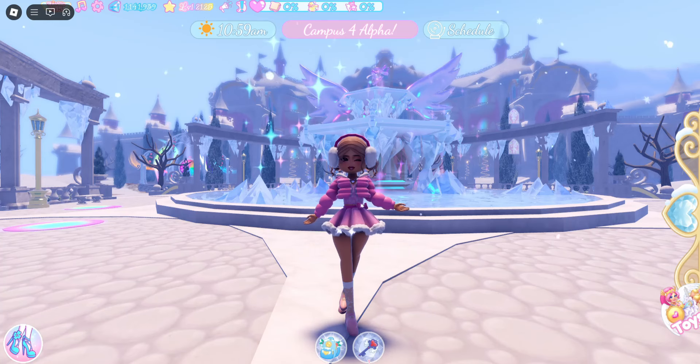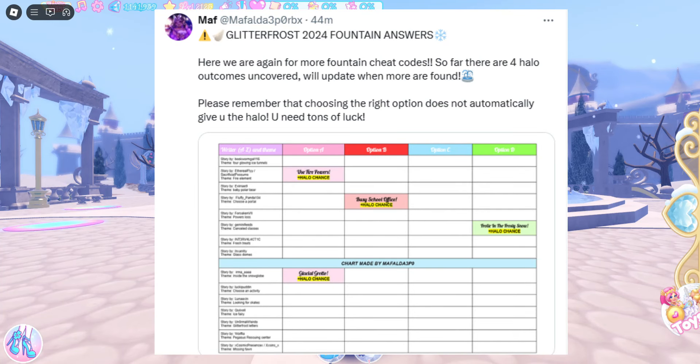Today we will be using the chart created by Mafalda. This chart isn't completed yet because it does take a few days for these charts to get completed. Here we have Mafalda's chart and it says Glitter Frost 2024 fountain answers. Here we are again for more fountain cheat codes. So far, there are four Halo outcomes uncovered. We'll update when more are found. Please remember that choosing the right option does not automatically give you the Halo. You need tons of luck.